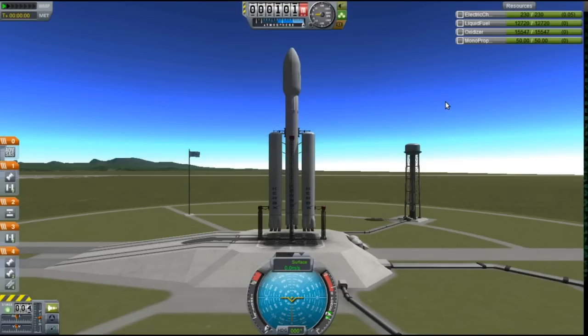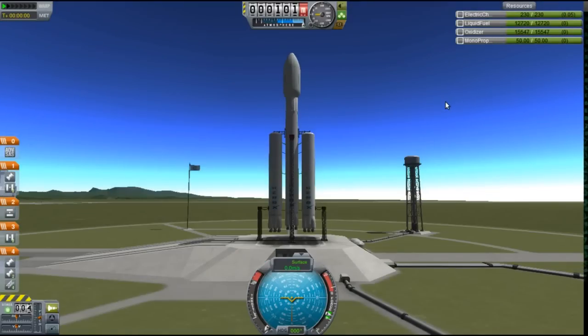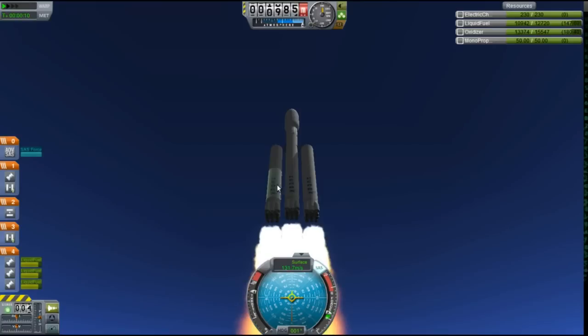I think that is everything, so I will just lock SAS right there. Throttle up, and I'm just going to go for it. Now we're taking off really fast — you can see I'm already going crazy fast and dropping the throttle already, because I have to conserve fuel and don't want to be fighting air pressure.